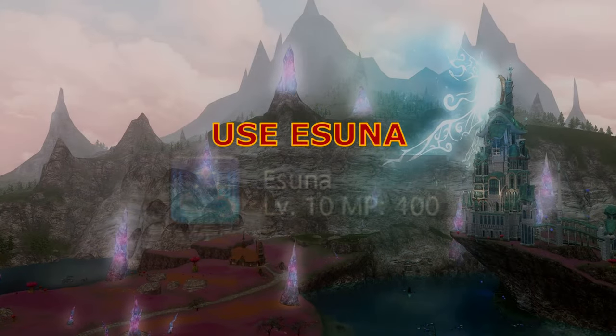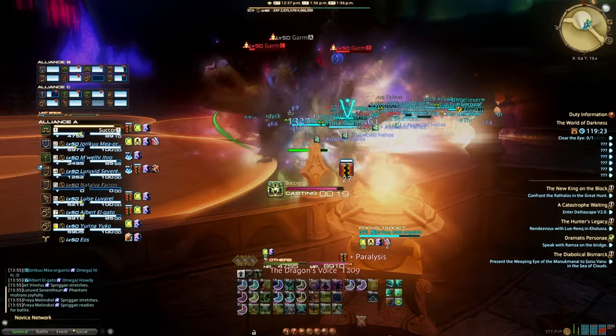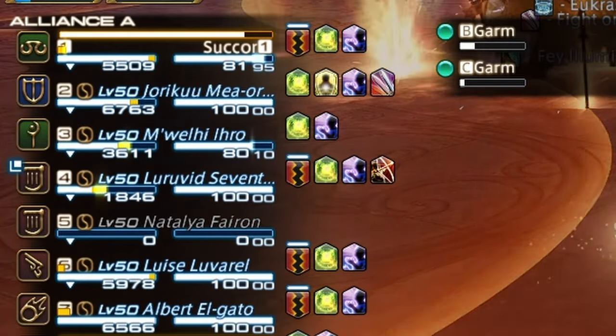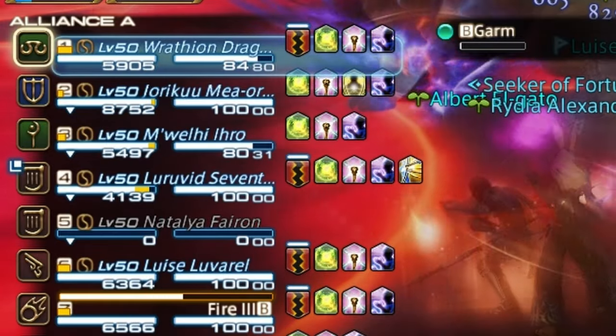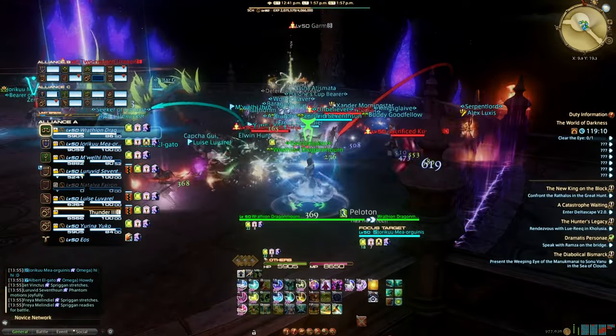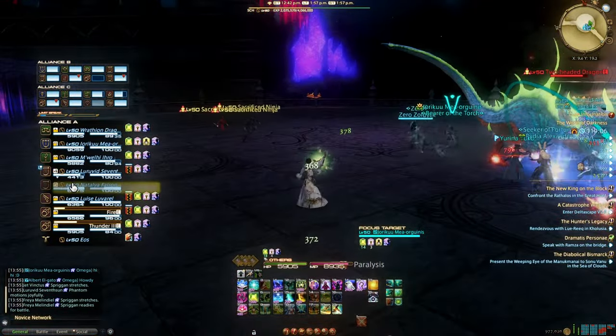Step 3: Use Esuna. Esuna dispels things like poison, paralysis, and other debuffs and nuisances. Anything that can be dispelled with Esuna will have a bright blue line over the debuff icon. Dispelling these will not only save you as a healer the cost of therapy from receiving a giant stack of poison on the tank, but will also save you the mental collapse of running out of mana trying to keep up with the healing involved.